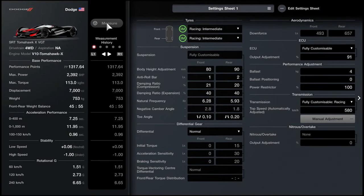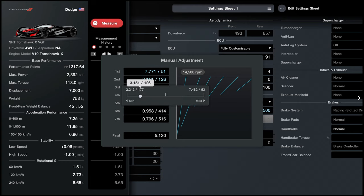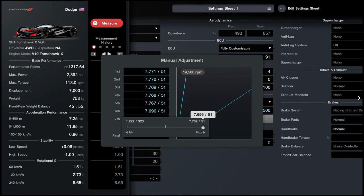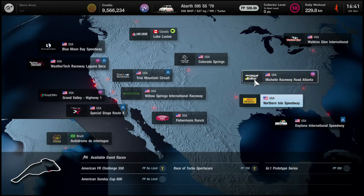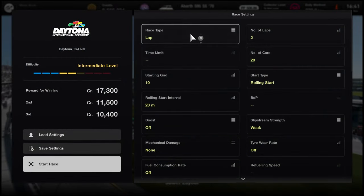What you really want to do is change your transmission — it needs to be fully customizable. Max out every gear so the car won't be able to accelerate. When you have messed up all the Tomahawk's gears, the car is ready. Now equip your Abarth again. Go to World Circuits, go to Americas, and select Daytona. Go to Custom Race, select Tri-Oval, and let's set up your money-making race.